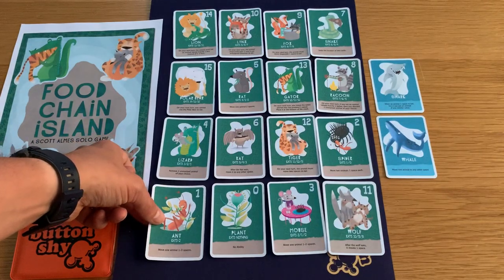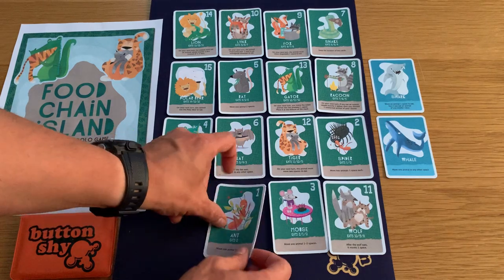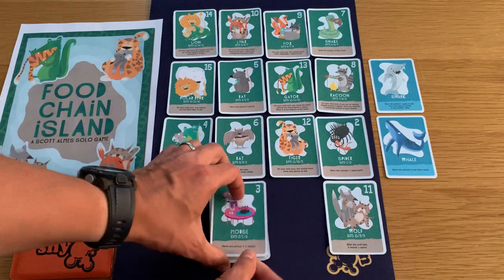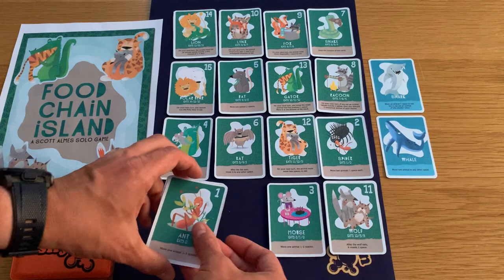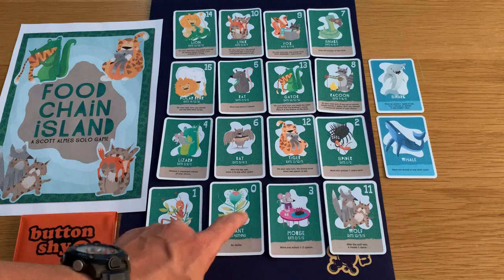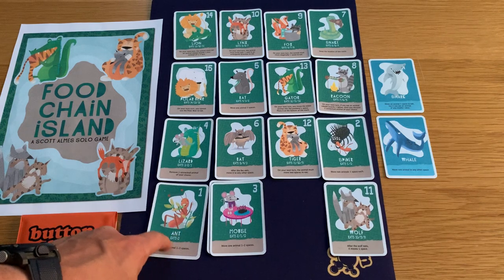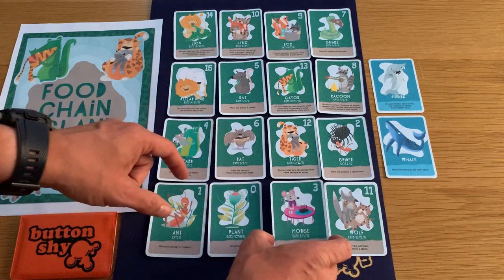So the ant could go there and eat it. This little stack then moves as though it's one animal. So if the mouse came and ate the ant, they all move together. But the mouse can also eat the plant directly — if the mouse eats the plant, then the ant can't eat anything because the ant can only eat the plant. You have to be careful that you don't block yourself on some of these moves.